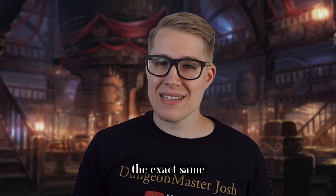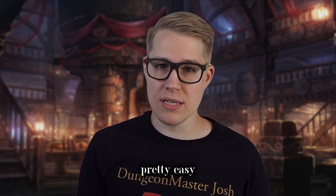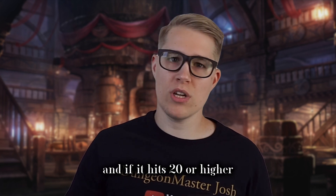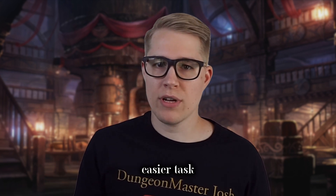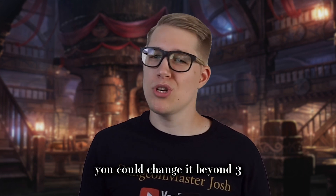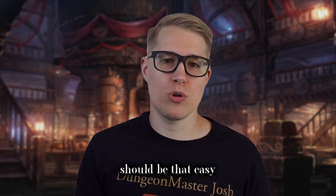There is a pretty easy way to fix that: just set the DC to 20 so that you add your ability score to your d20 roll, and if it hits 20 or higher, you pass. Then if you want to add variety to represent harder or easier tasks, you can change the difficulty — maybe add or subtract three to the DC. But if you were dropping it all the way down to a DC 15, I might ask why you're even requiring a roll for something that should be that easy.